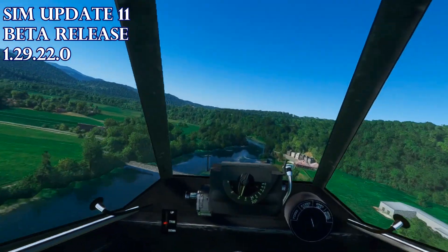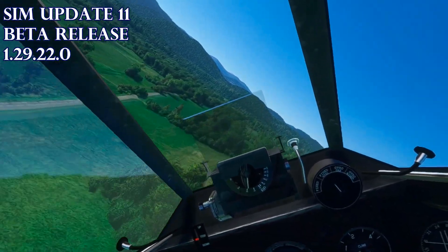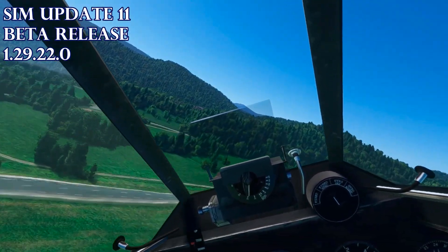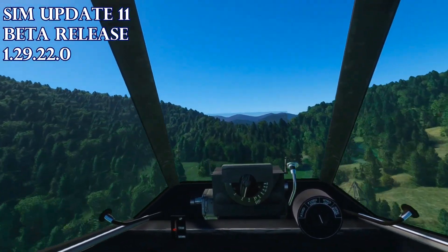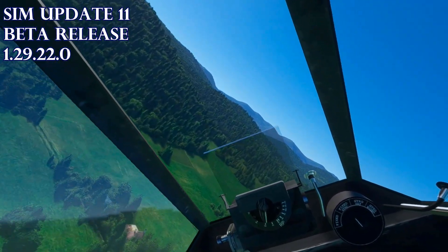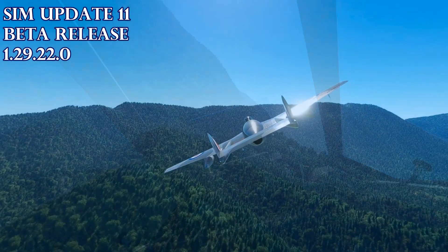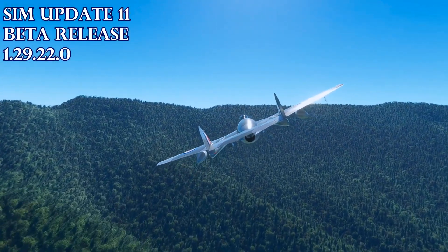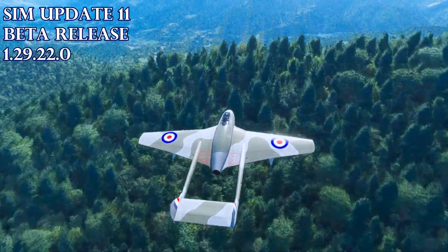It comes from some developer and you take your chance when you download it, but this is a pretty good one — the de Havilland Vampire FB5, a really sweet aircraft. This is sort of a combination video: one, it's a way of showing and letting people know this aircraft exists. I discovered it because of flightsim.to — one of the developers I follow there, Janky, released some paint kits for it.